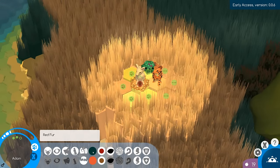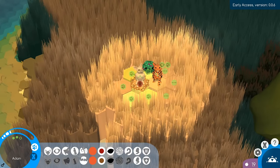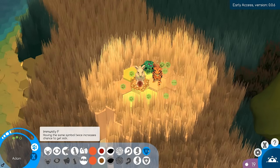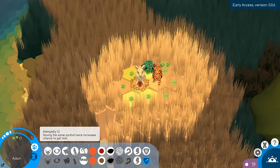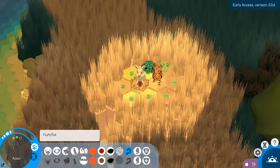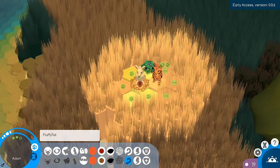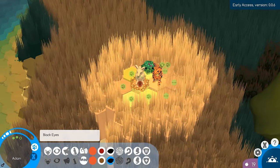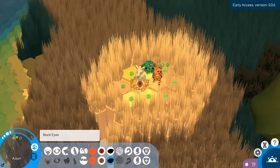Let's look at Adam's genetics. You can see he has red fur with stripes. He's got three moves left — the little jewels on the front of their chest are related to what moves they can do. Immunity: having the same symbol twice increases the chance to get sick. He has F and G, so he doesn't have an increased chance to get sick. He has hind legs and a furry tail.